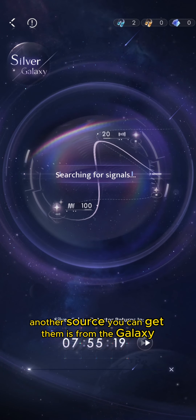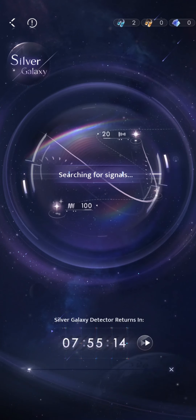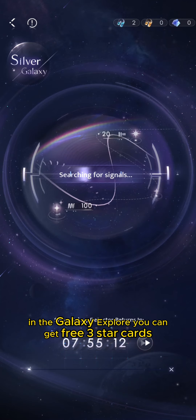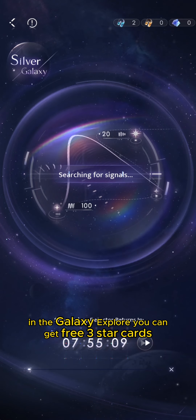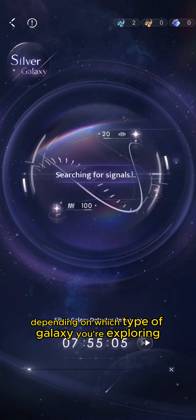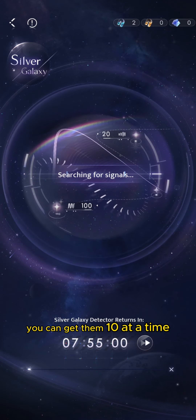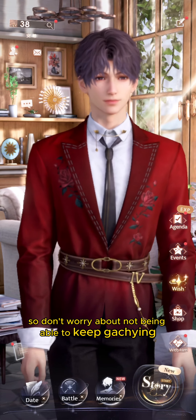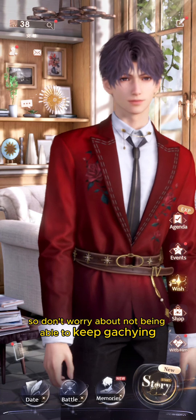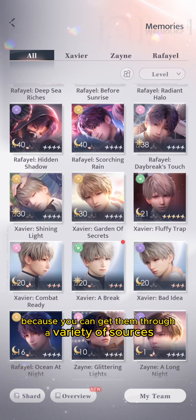Another source of fragments is the Galaxy Explorer. Here you can get three-star, four-star, or five-star cards depending on which type of galaxy you're exploring, and you may receive fragments ten at a time. So don't worry about needing to constantly gacha — there are a variety of ways to collect fragments.